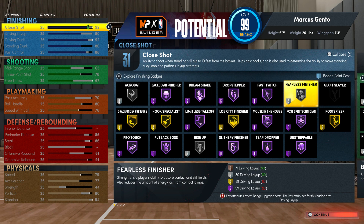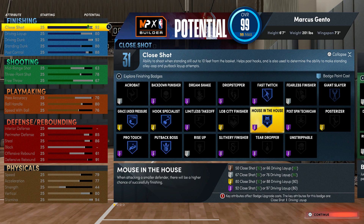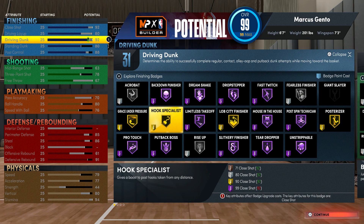Believe it or not, layup is not that important — close shot is way more important than layup. Look at all the badges that affect close shot: Mouse in the House is 92 on a close shot, as you guys can see right here. They want me to get a 97 driving layup just to get the same badge I can get for upgrading close shot. I'm going up against point guards — maybe 6'6", maybe 6'7" — so I'm alright with it.